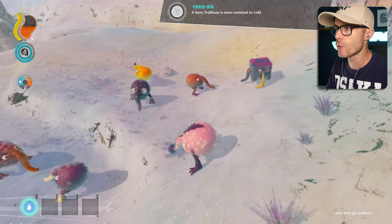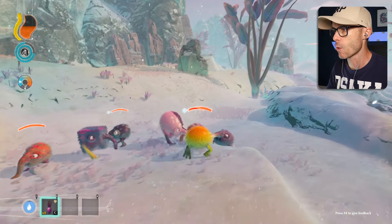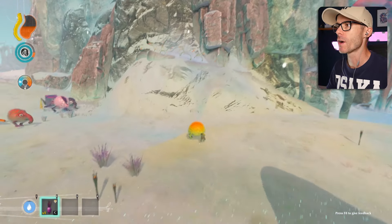What little dudes do I have? I've got cube guy. We've got a dude over here who looks a little bit like a... I like this one. It's Peebo! Let's get Peebo and let's keep exploring. So we're looking around, see if we can find this thing.